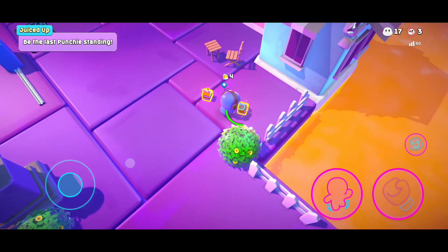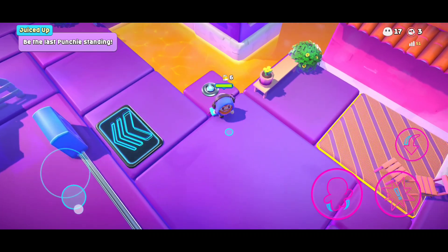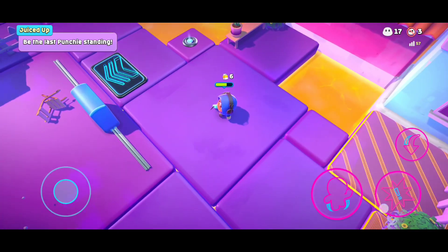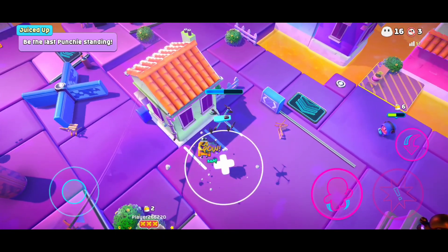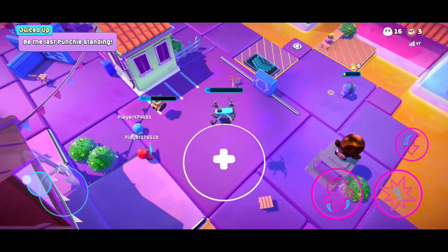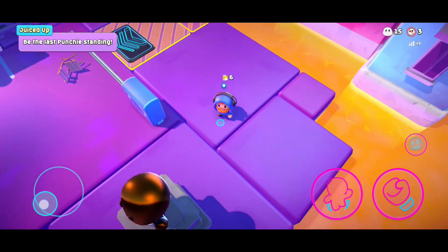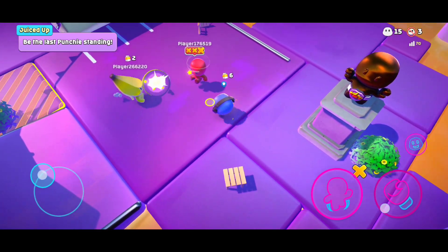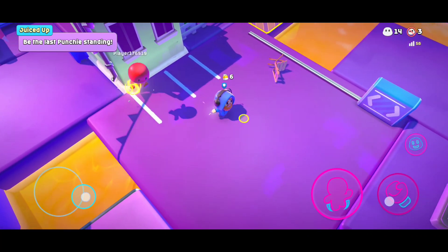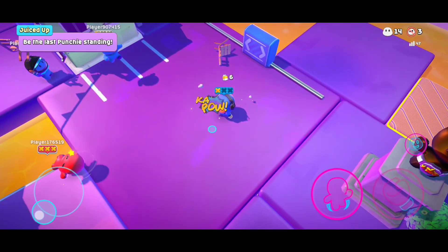Another fact: if you press punch you can't drink those juice pickups at the same time — you can't do multiple things simultaneously. Either you punch or you drink those juices which give you strength. If I punch someone with 0, 1, or 2 juices I throw them very far, but with 13, 14, 15 — I had 18 max — the punch was like a Hulk punch.